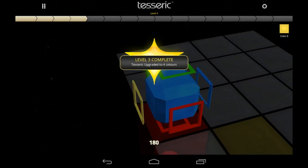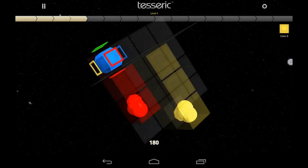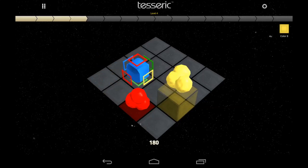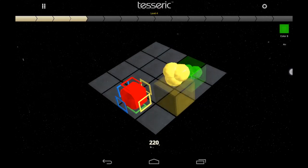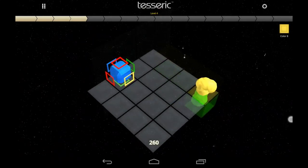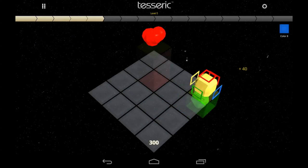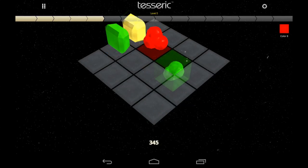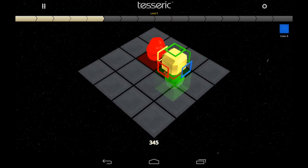I went up again and now I've got four colors — that's the way Tesserick plays, and it gets much more difficult the farther you go. You can move the table to get the right orb on the right level, but you have to have the right color to match that colored orb. This game started out easy with one color, then doubled to two colors, then four colors, and the next level is eight colors, which is pretty difficult.